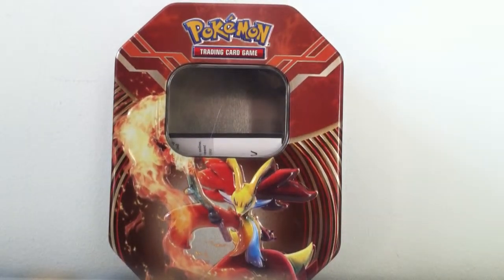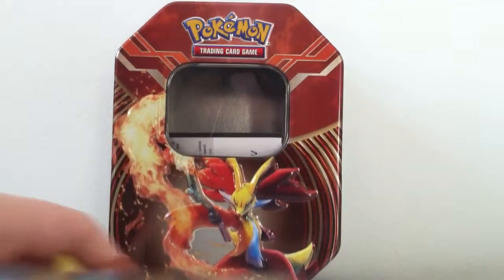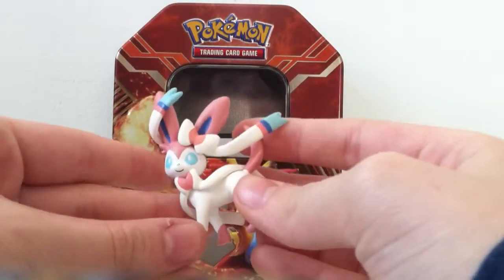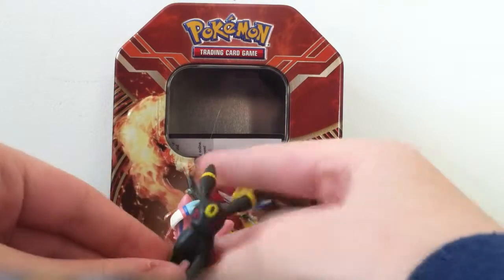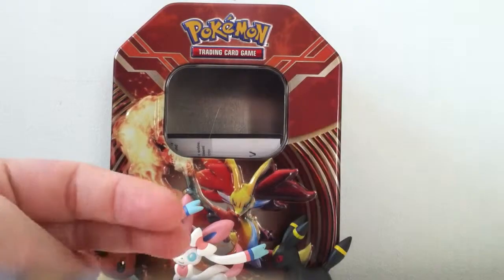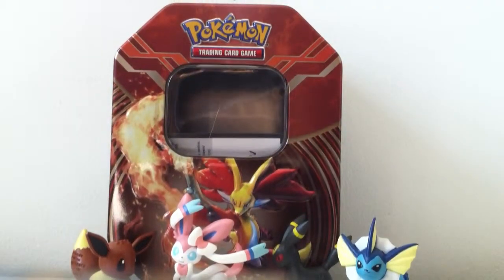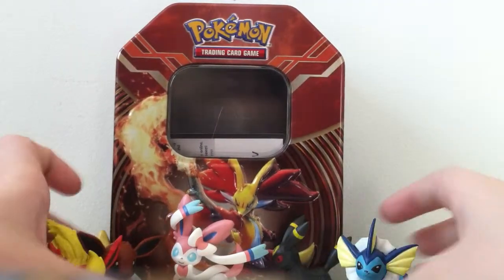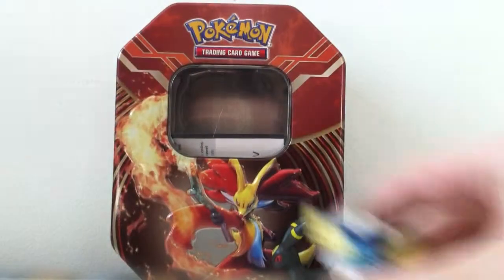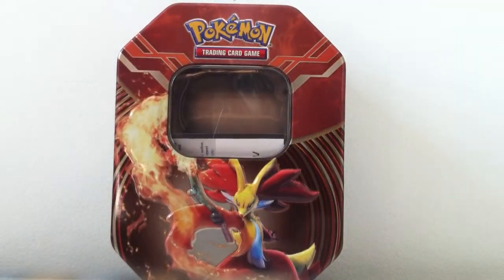I also have most of the Eeveelutions. I have Eevee — this one I think went into the water. I have Sylveon; I was afraid one of the pieces would break off, but they're bendable. I have Umbreon, Vaporeon, and Flareon. I'm planning on getting Leafeon and Glaceon as well, but these are the five I have already. I'm also planning on getting Espeon, but I don't know how long that will take.